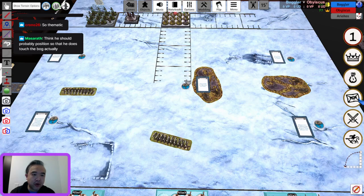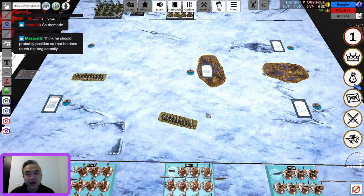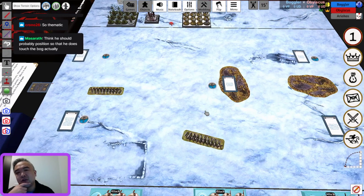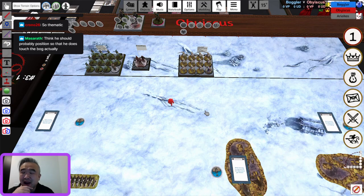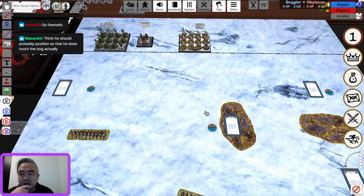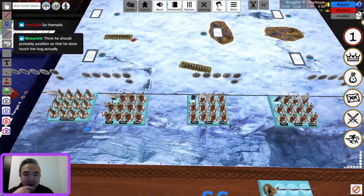Obiscus could be controlling three objectives plus his commander, getting four points for round two versus maybe three for Boggler — and only if Boggler is camping Mance on the corner, which has inherent disadvantages since you're not giving that beautiful morale bubble to your army. I think Obiscus is committing to the center with Greyworm, and I think he should. It's very hard to contest the center with just Veterans alone.